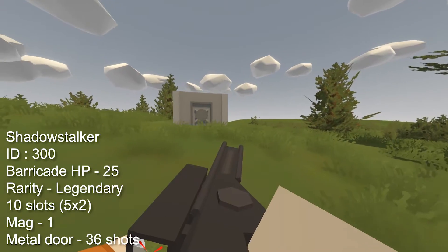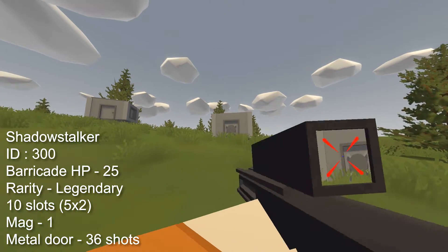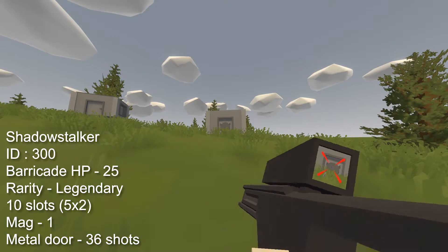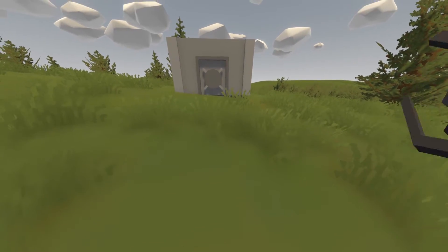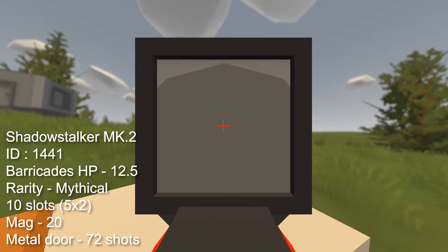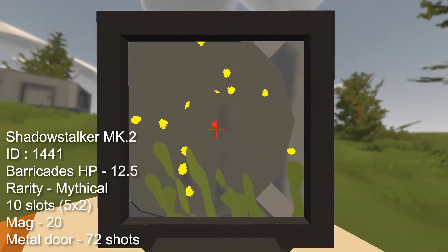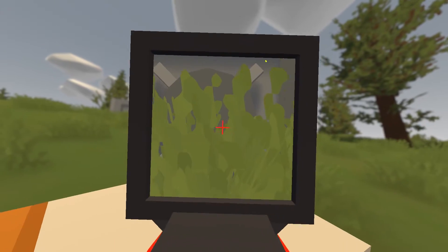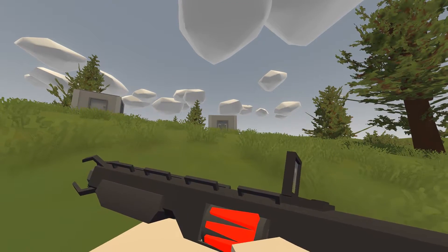The Shadow Stalker has an ID of 300 and does 25 damage to barricades per shot. It is a legendary gun, takes up 10 slots in your inventory, has a mag size of 1 and takes 36 shots to destroy a metal door, which with a mag of 1 and considering the rarity of the ammo is very impractical for raiding. The Shadow Stalker Mk2 with an ID of 1441 does 12.5 damage to barricades per shot, has a rarity of mythical, takes up 10 slots and has a mag size of 20, taking 72 shots to destroy a metal door. Still impractical — maybe save it for PVP or just hang it up in your base.